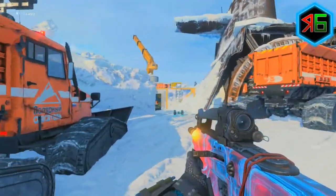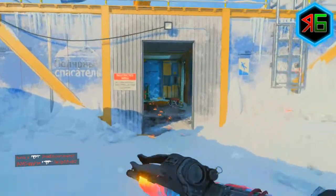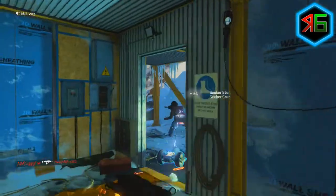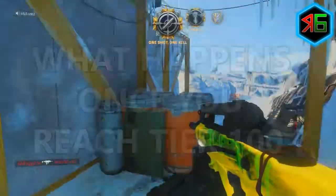After playing Blackout last night I finally reached tier 100 in the contraband stream and as a result I unlocked the amazing Switchblade X9. Given that Treyarch streamlined the contraband stream from 200 down to 100 tiers, I want to talk about what happens once you reach tier 100. Hey guys, it's RageGamer and let's get right into it.